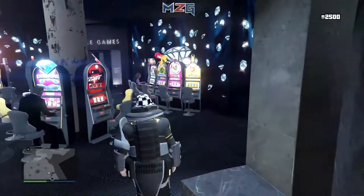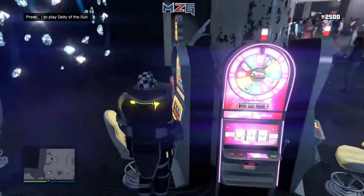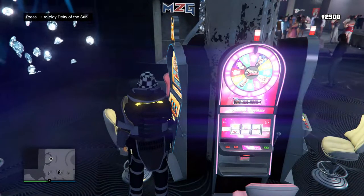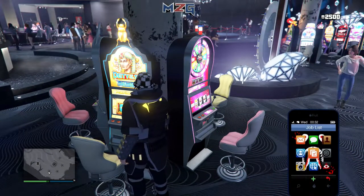Then you guys want to come over to the slot machine. This slot machine gives you the most. Come over to the slot machine, wait until the pop-up pops up to the left, press right on the d-pad to do the slot machine, wait until that pops up, and then open up your phone.